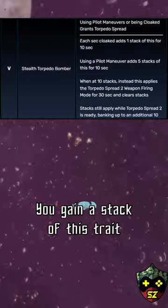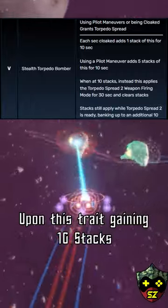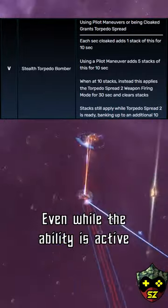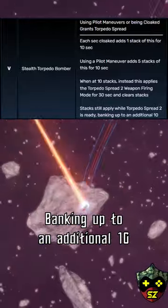When you use the cloaking ability or pilot maneuvers, you gain a stack of this trait. Upon receiving 10 stacks, it automatically applies torpedo spread 2 and then clears the stacks. Even while the ability is active, it will continue to gain stacks, banking up to an additional 10.